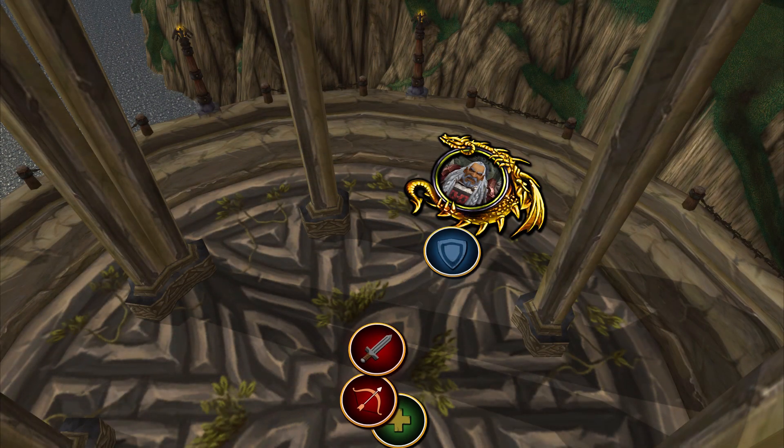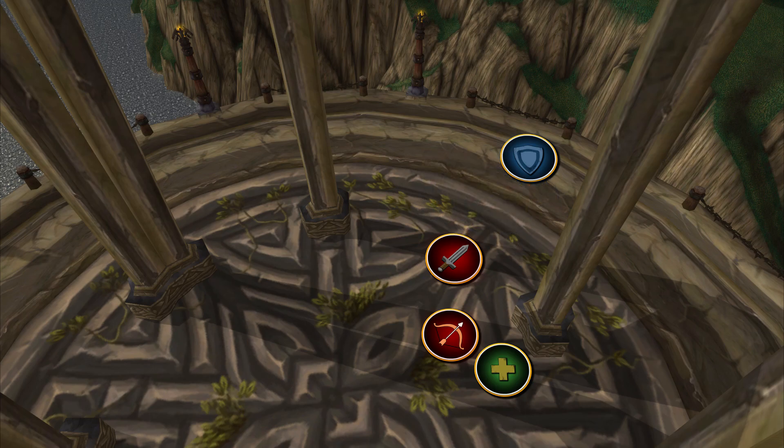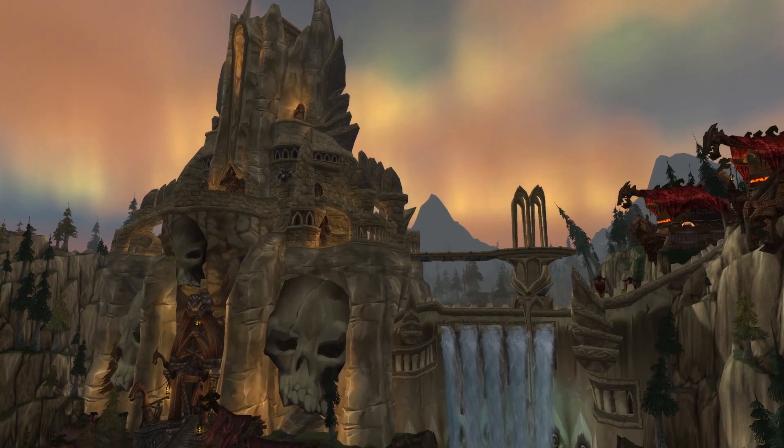The tank runs in, picks up Ingvar, and faces him away from the group. Whenever Smash or Dark Smash is being cast, the tank needs to sidestep the ability or run through the boss to avoid the damage. Most importantly, whenever you see Staggering Roar or Dreadful Roar cast, stop casting so you don't get silenced for six or eight seconds. When you see Dark Smash start to cast in phase two, LOS behind the pillars so you don't take the damage or stun. Rinse and repeat until the boss is dead.